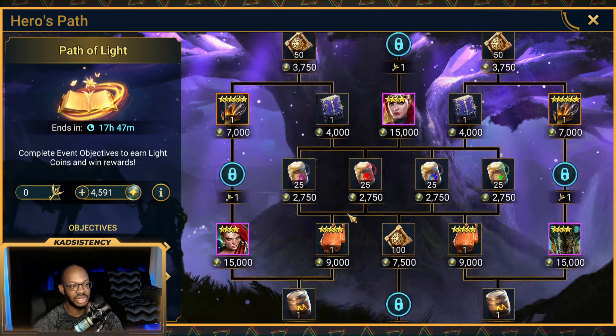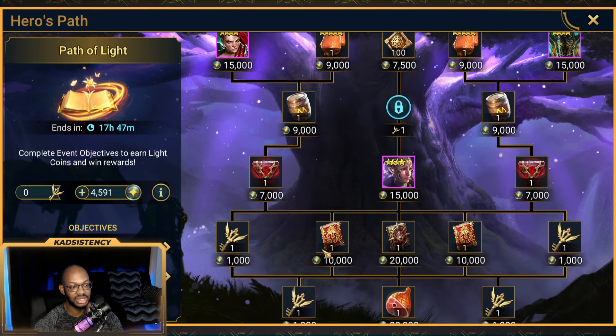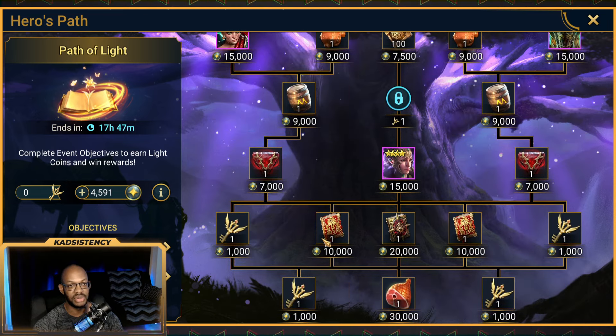If you don't care about the Epics and just want to come down either side to get a Legendary Tome, that would be 49,750 points. And then you add 10,000 to that if you want to go only as far as the Mythical Tome.